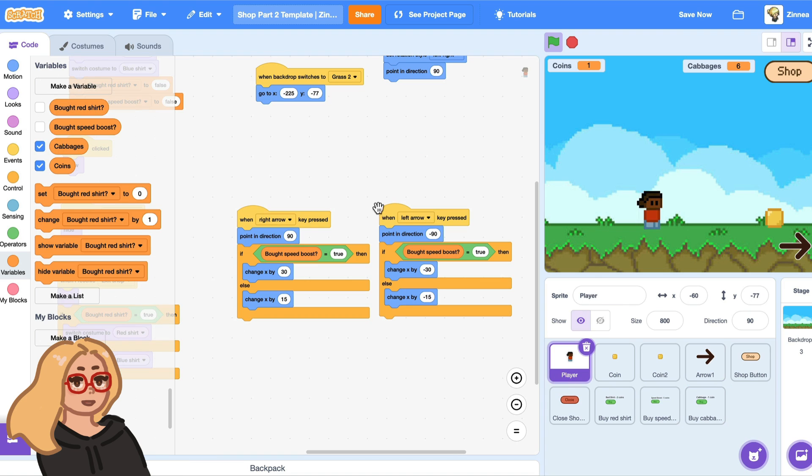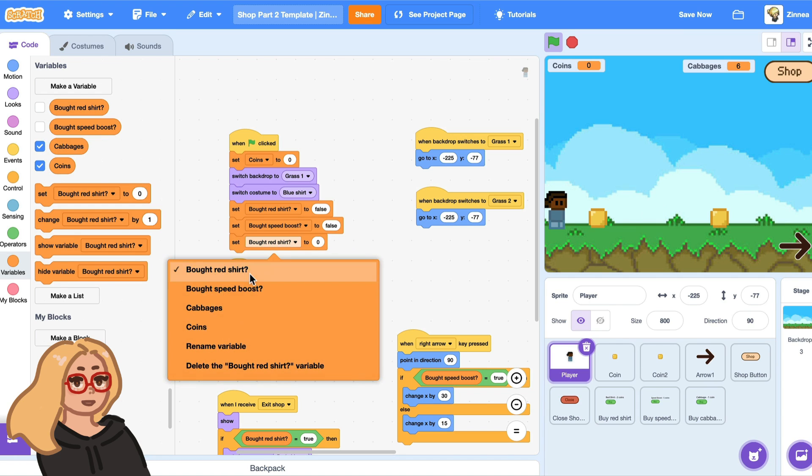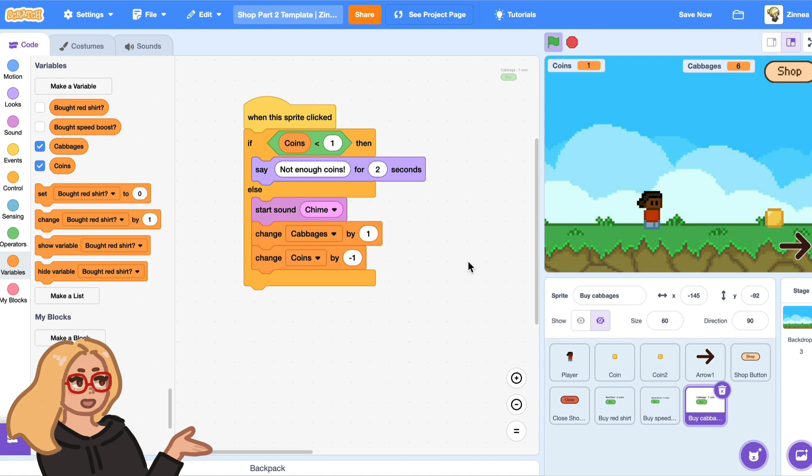And I could get some more coins and buy some more cabbages. The last thing to do is go to the player and when the game restarts, have the cabbages reset to zero. It's up to you what you want the player to do with these items in your game once they've bought them. That is how you can make something in the shop that the player can buy multiples of.